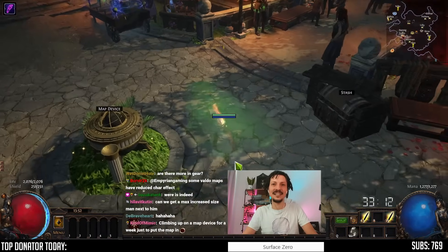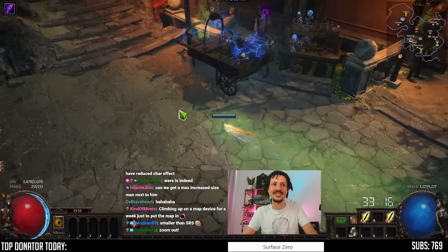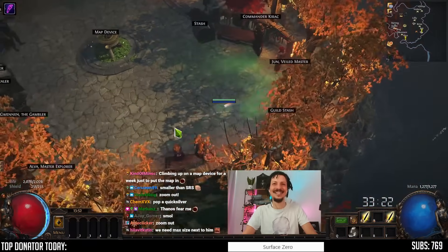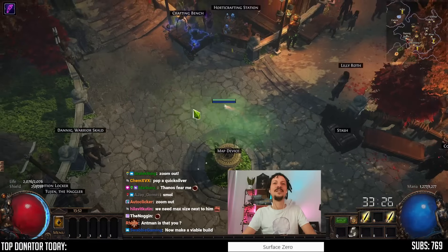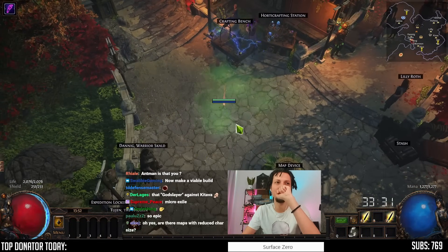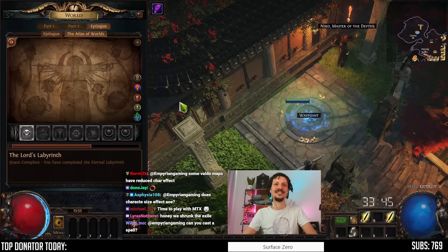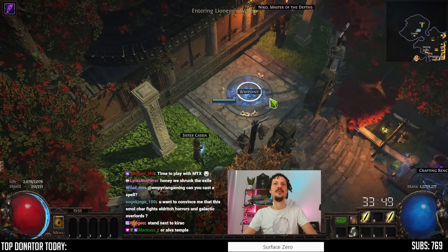That is all the gear. There are no abyssal sockets on amulets or jewels. Let's zoom out. Oh my god. No way. Okay, so there is one more thing that can make you smaller, I think. There is a boss — the wolf boss — that could shrink you even more. Let's see if there are some big boys in Act 1.